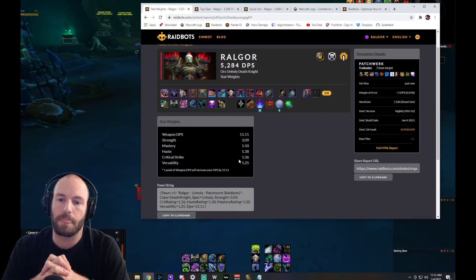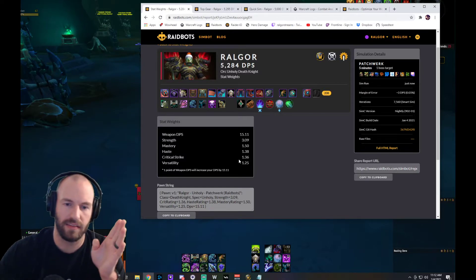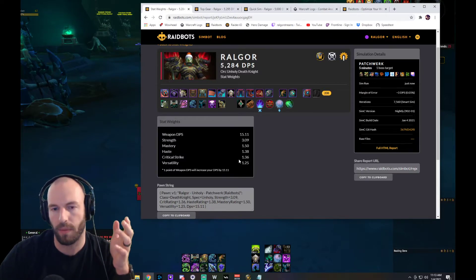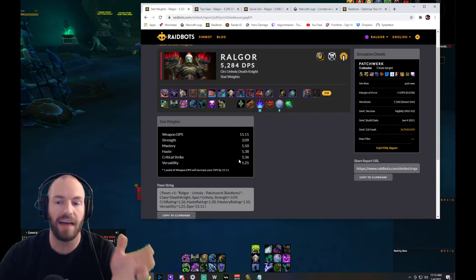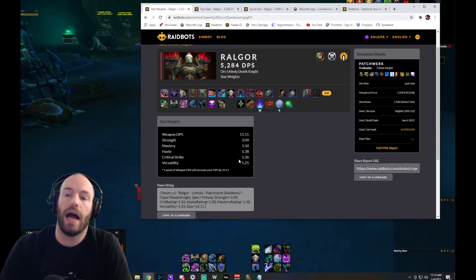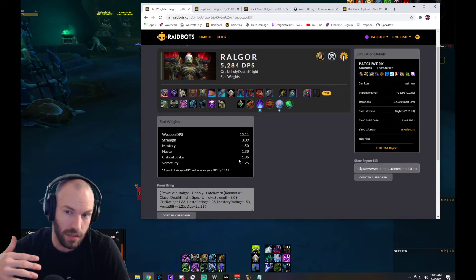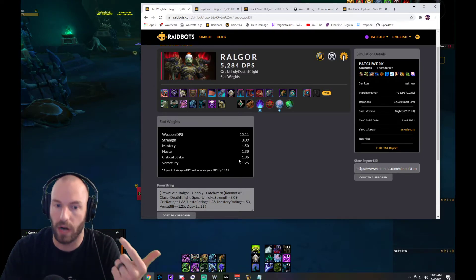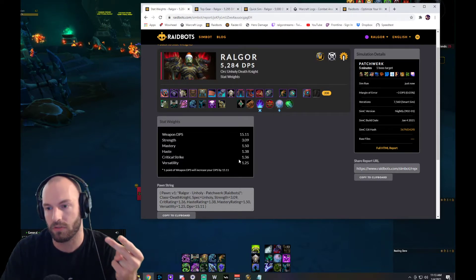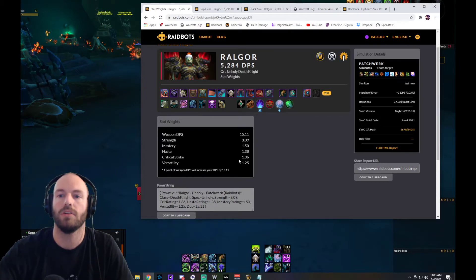Stat weights are really good for letting you know what to target. For me, that's mastery and haste — I'd love to have mastery/haste on all my pieces. But when gearing up, you may not have that on every piece, or you might get a higher item level piece with stats that aren't ideal but has so many total stats that it still replaces a lower item level piece with your best stats. That's why you have to sim — you have to sim.